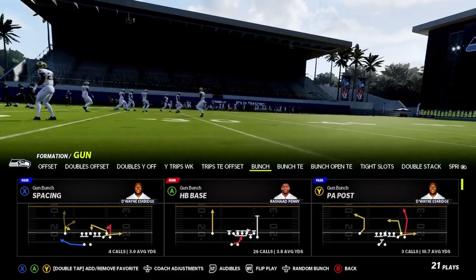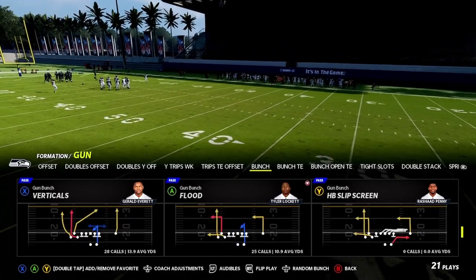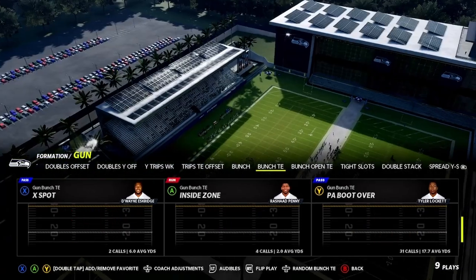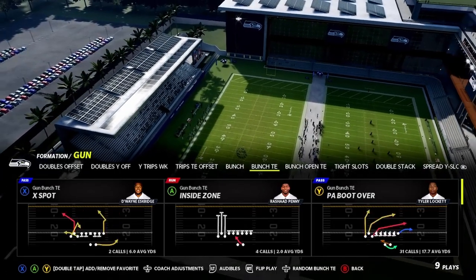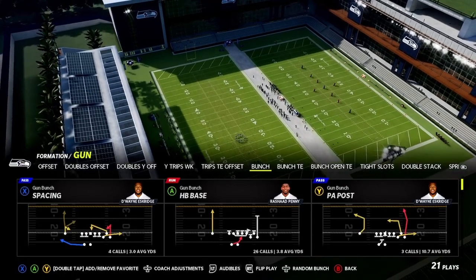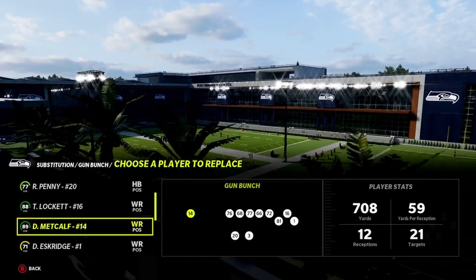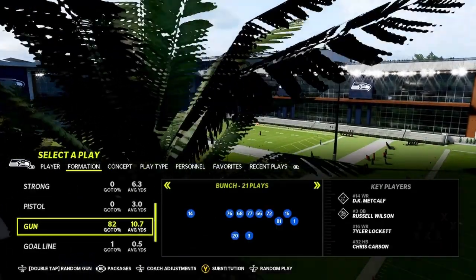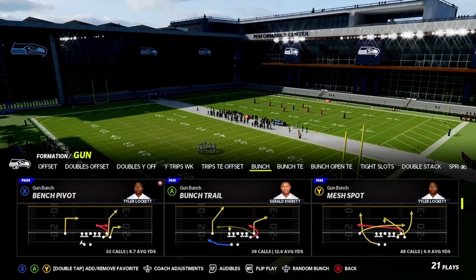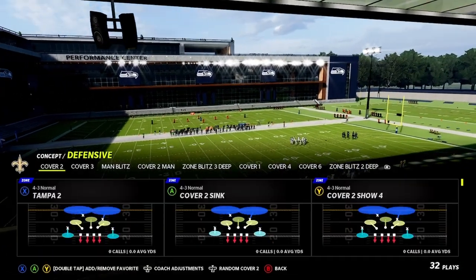The next play you can run as a cover three beater is in Bunch TE formation. To throw off your opponent, keep your best and fastest receiver — DK Metcalf — on the right side. I usually stay on the right side and go to any random play in Bunch first, so it looks like I've been running Bunch all game. Let's come out in cover two.